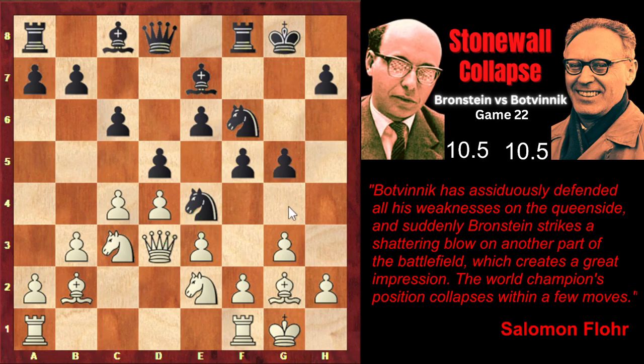Instead of Bd7, Botvinnik made his standard move in the Stonewall variation: g5. The idea is to move the pawn further — this isn't actually an attacking move on the kingside, because black isn't ready for such an attack. It's a prophylactic move to play g4, taking control of the f3 square, so that f3 followed by e4 is problematic. As soon as white plays f3 to play e4 next move, black would simply capture on f3 and both pawns would control the e4 square. Also, by placing the pawn on g4, black would secure the great position of the knight on e4.